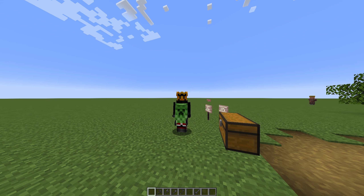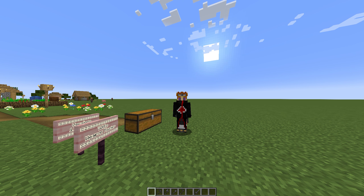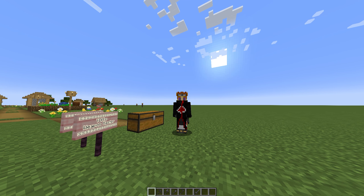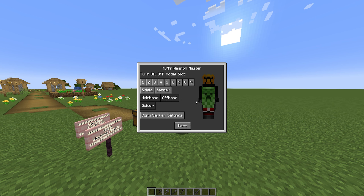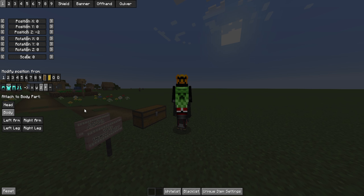It works for any sword, shield, trident, bow, crossbow, banner, or any tool-type item. You can also toggle on or off which hotbar slots you want displayed. If you go into your controls and hit V, a menu will appear where you can toggle individual hotbar slots, turn banner display on or off, toggle the offhand, main hand, quiver, and more. You can even go into more options to customize things further.